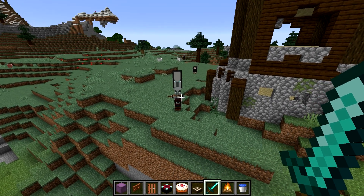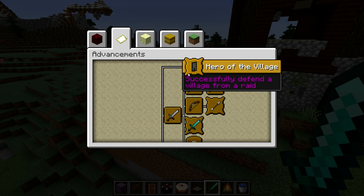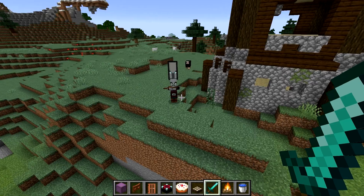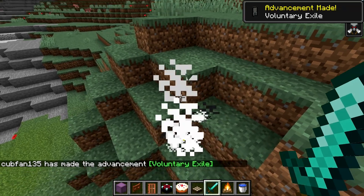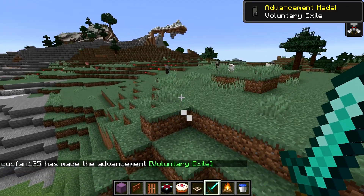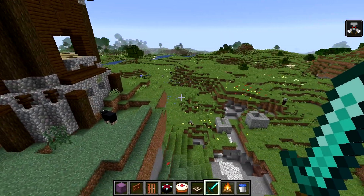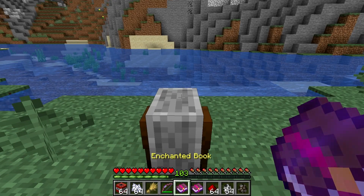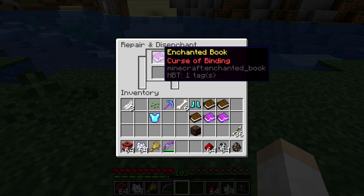There are two new advancements added in the pre-releases. One is the hero of the village advancement, which you get from successfully defending a village from a raid. There's also another new advancement if you kill one of these pillager captains — and if I do that, I get the advancement Voluntary Exile, where it tells you maybe consider staying away from villages for the time being. You can now also disenchant books using the grindstone. However, the cursed books — you still cannot take off the curses in the grindstone.